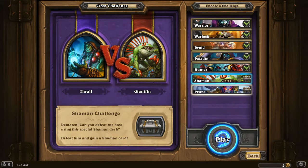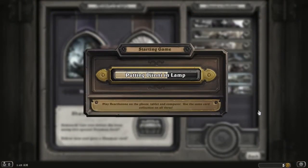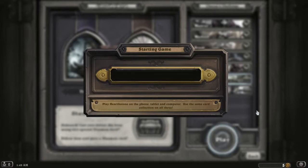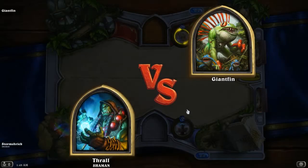For those of you who have never seen these before, basically what they do is they build a deck for me, and I have to use it to defeat their boss. Sometimes it follows standard deck rules, sometimes not. But right now, let's go fight Giant Finn with what I am absolutely convinced is a Murloc deck. I would just about bet money on it at this point.